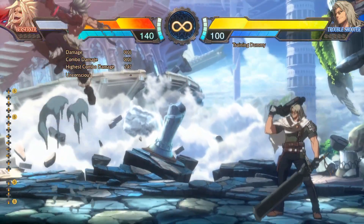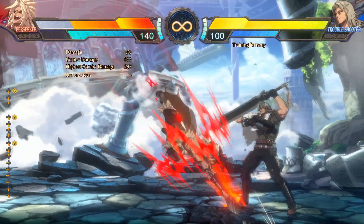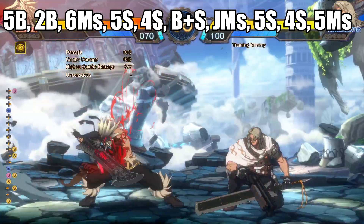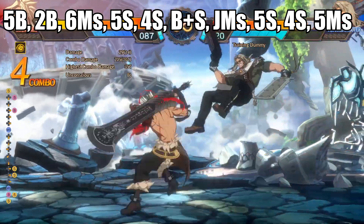Berserker also has a dive kick with jump 2s. When in frenzy mode, jump ms works as a good OTG extension for combos.